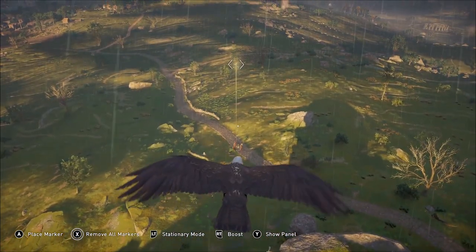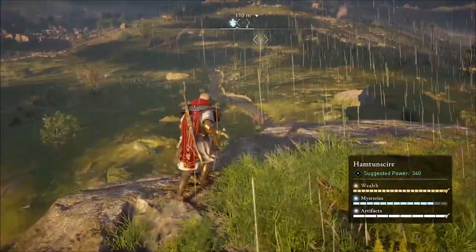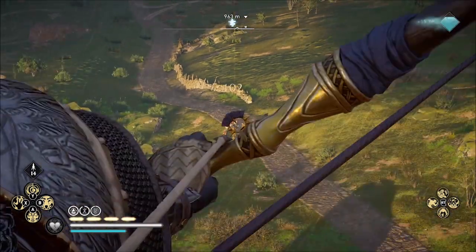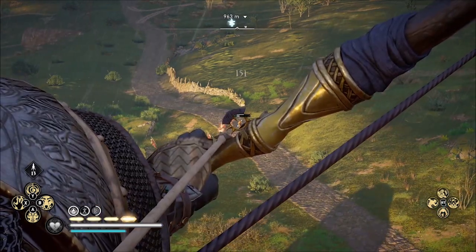First, marking them on the map with our raven — I'm at the high point in Hamptonshire. I'll show you the map in a minute, and now I'm going to kill both guards carrying those tungsten ingots.